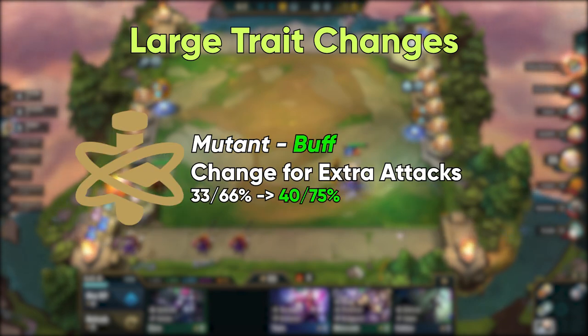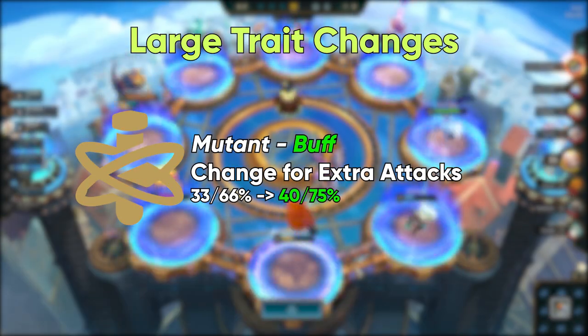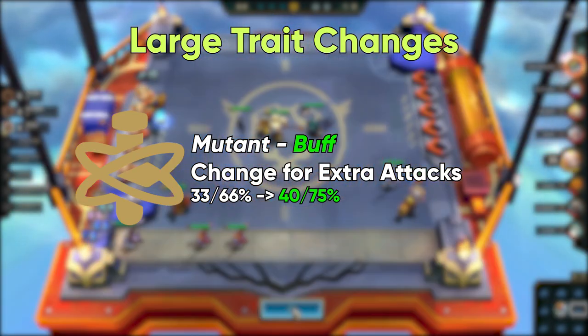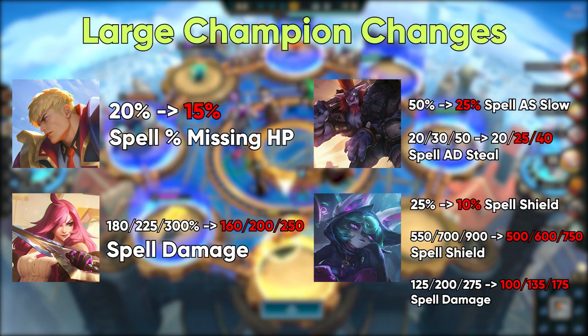For mutant changes, Riot is only changing Blademaster, as it is slightly underperforming. They want to wait and see how mutant stabilizes against all these other changes before they decide on any additional changes. For 1, 2, and 3 cost units, Garen, Katerina, Trundle, and Vex are getting some nerfs.